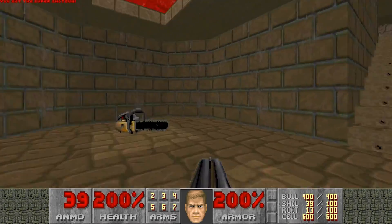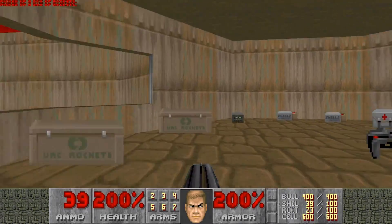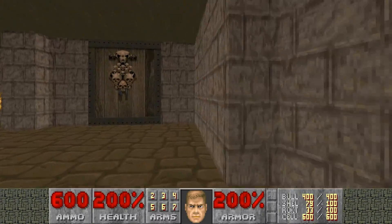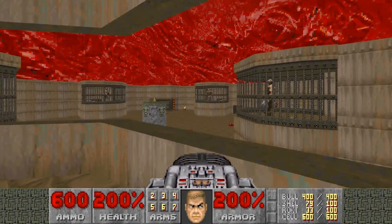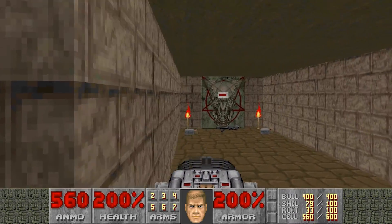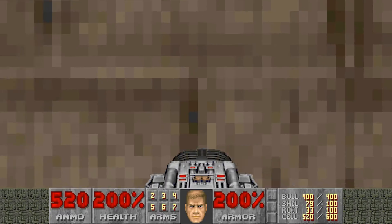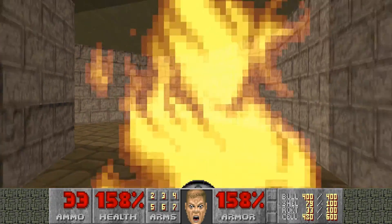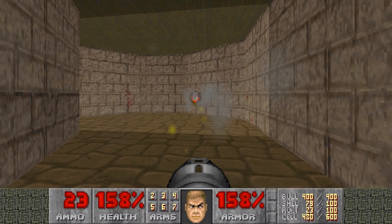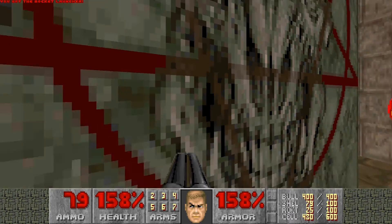Grab the super shotgun, whatever resources you need. Do I even have a chainsaw? Yeah, I do — it's been a while since I've used it. Green armor for those who really need it. A lot of these doors are closed until you hit switches, which will also inevitably trigger a Cyberdemon. Two Archviles disappear here. You'll know you're near an Archvile area when they fire. These walls suck — you're better off using the Rocket Launcher. These switches are what trigger them, so be prepared for a fight.